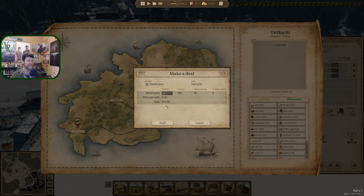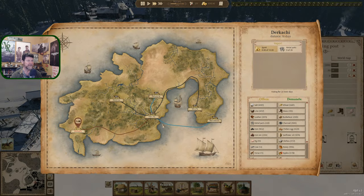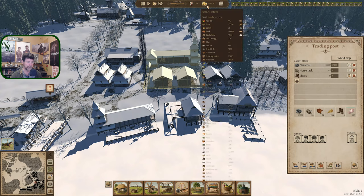We could buy from Dracachi just to get us going — it's expensive but we could do 20 salt, that's four carts worth. Sure. So 10 gold coins coming out of our 6,300. That's on its way. Let's check iron and leather.